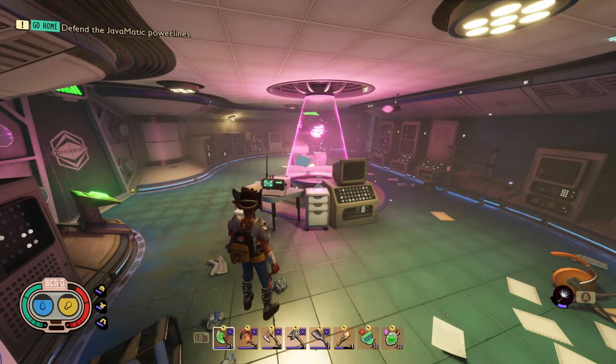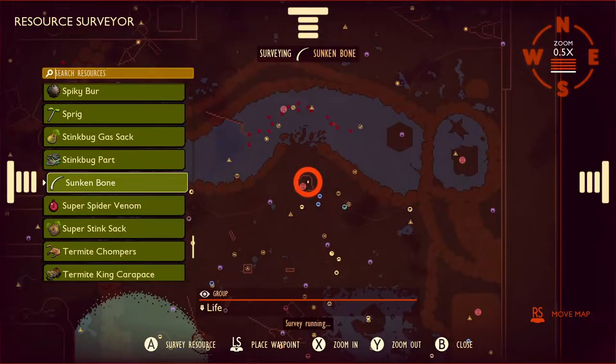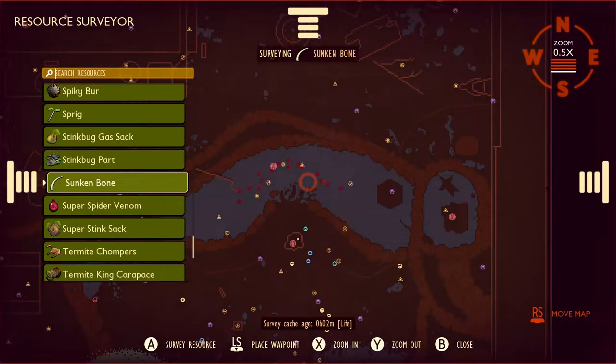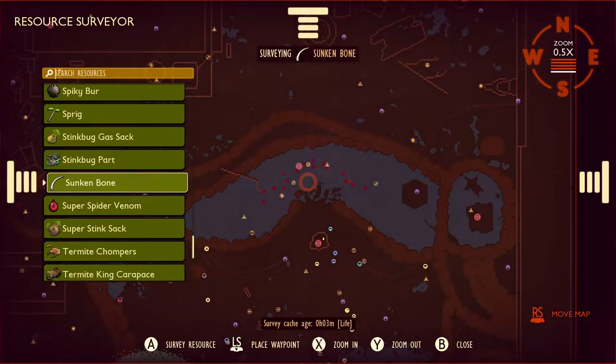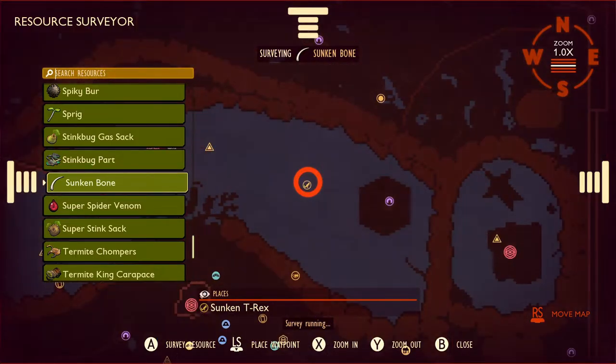Now sunken bones are pretty difficult to find if you don't know where to start. Checking out the resource surveyor and searching sunken bone, you'll see it's located around the center of the pond. The sunken bone will be located all the way at the bottom of the pond, so the best way there will be heading toward the sunken t-rex.